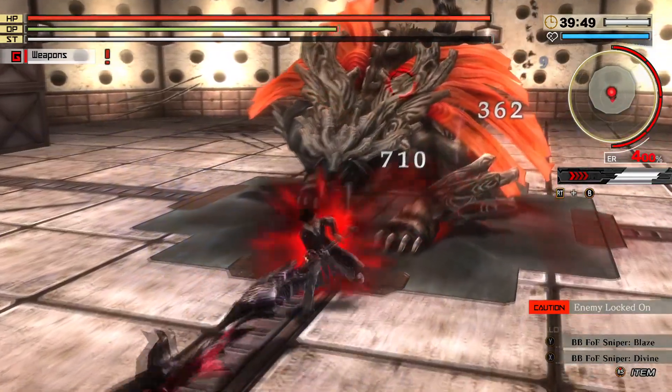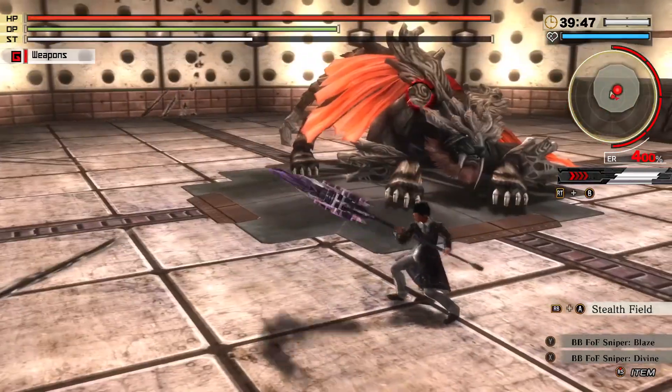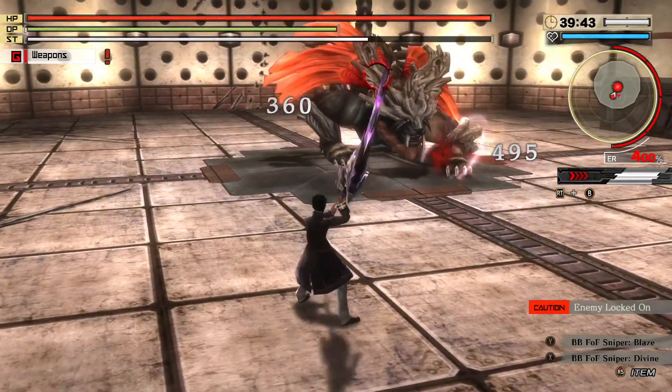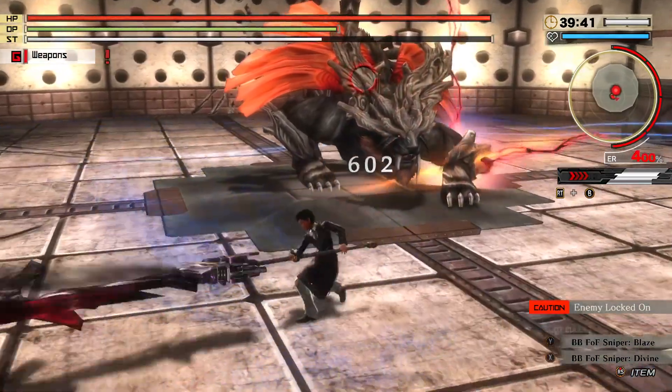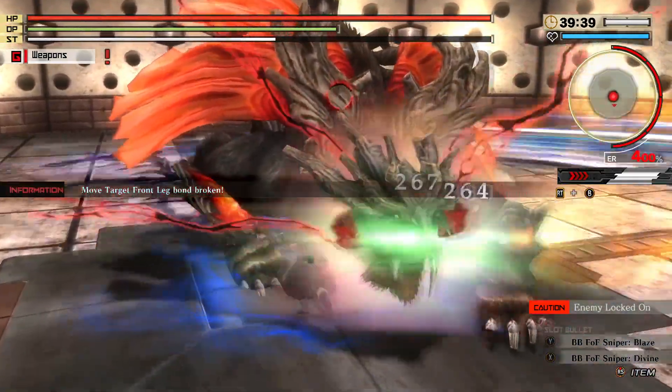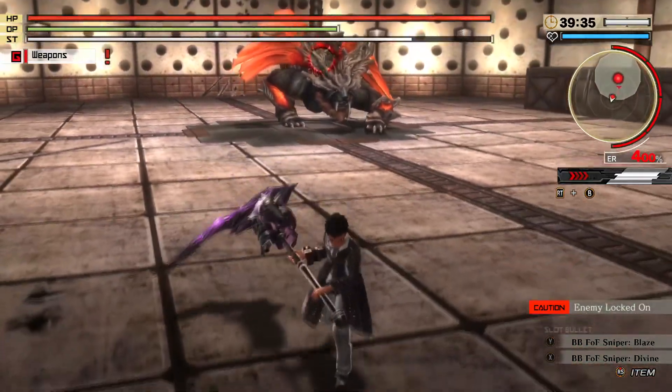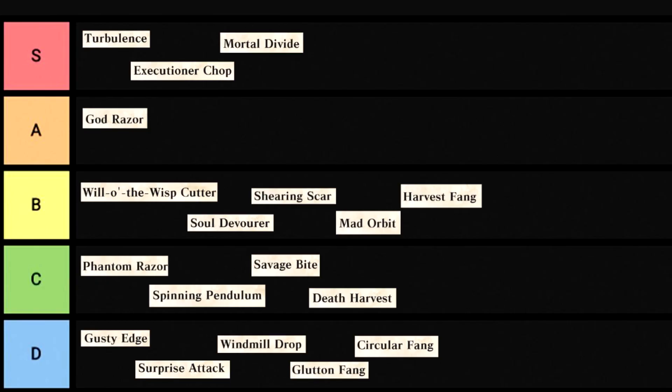Circular Fang — technically a cleave fang move, but I do use that term very loosely. When you activate your cleave fang, your character actually picks the scythe back up and goes back into a round fang. It's an alright art and it still does extra damage and stuff, but — why? D tier.